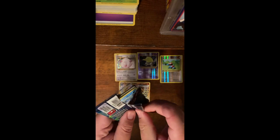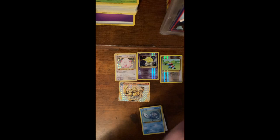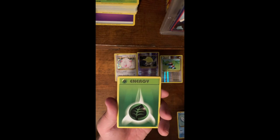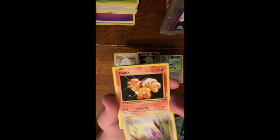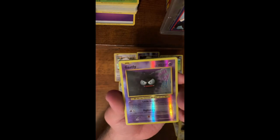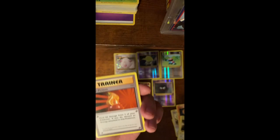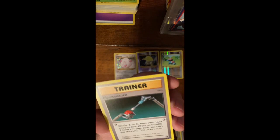Let's see what else we can get out of Venusaur here. We got Polywag, Rattata, Vulpix, Electabuzz, and a Reverse Holo Gastly. And Mewtwo — oh man, I wish that was a Holo. Still a cool card. Trainer, Trainer, and a Trainer.